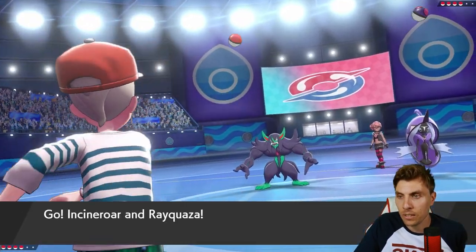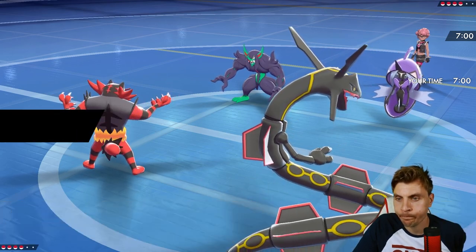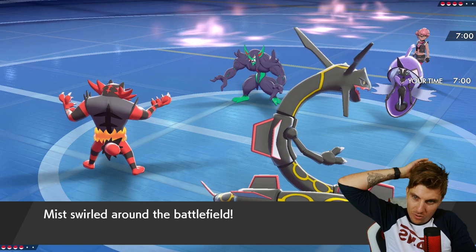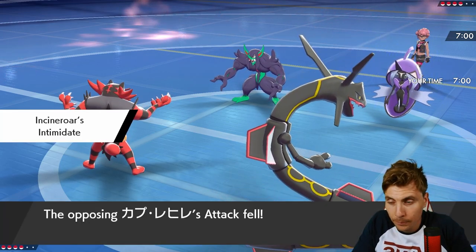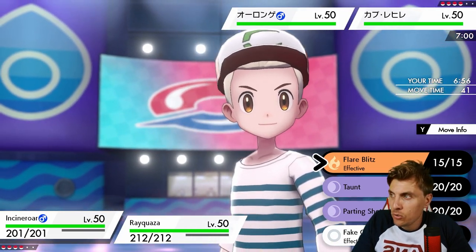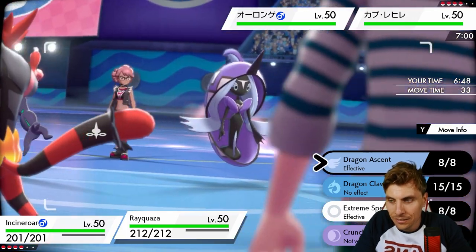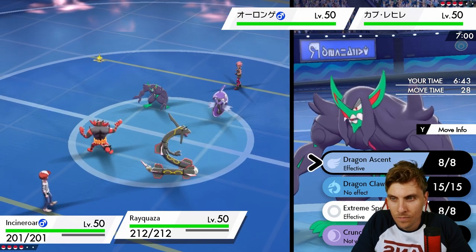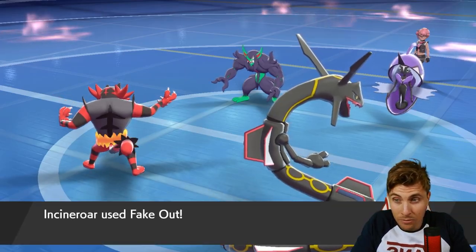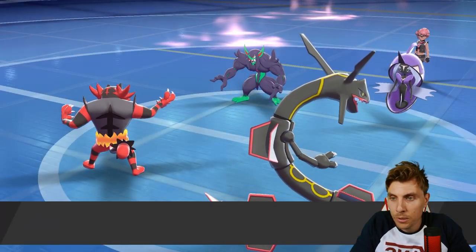Tapu Fini is a little bit awkward for Ray to deal with, but they're not going to like taking a Dragon Ascent either way. If we can get Rillaboom out on the field we can deal with Fini pretty easily. They lead with Grimmsnarl and Tapu Fini, and we are bringing our Ray and Incineroar. I'm going to consider Dragon Ascent into Fini just to get some damage off - Fake Out Dragon Ascent. I do worry about Trick a little bit from Grimmsnarl, or Parting Shot. I don't really want to get Parting Shotted onto my Ray.